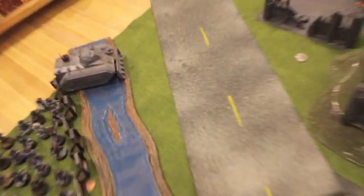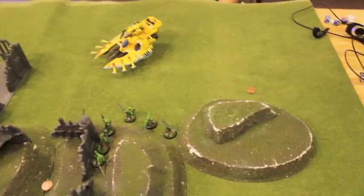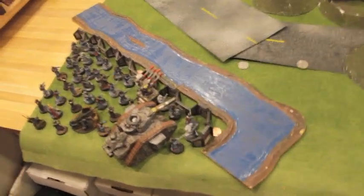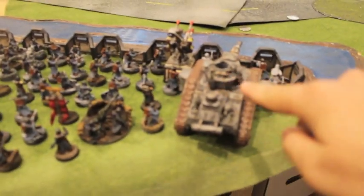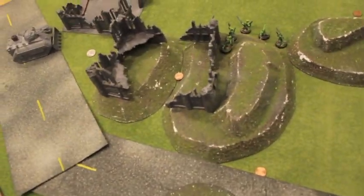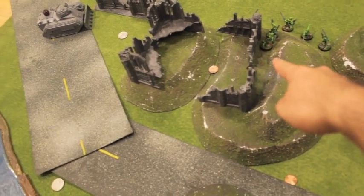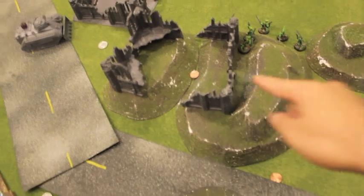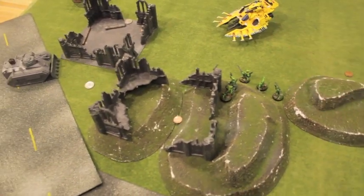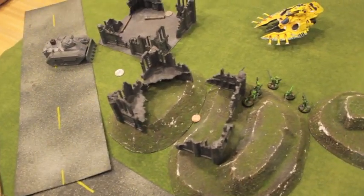End of Eldar turn one: his wave serpent shot at my chimera and took off a hull point, and it also moved forward a little bit. Bottom of my turn one: I shot my battle cannon over and it hit a bunch of guys, but they all made their cover saves. I shot at him with the quad gun and it was able to kill the first guy at the front, so his striking scorpions are down one. Couldn't see his wave serpent hiding — sneaky Eldar.